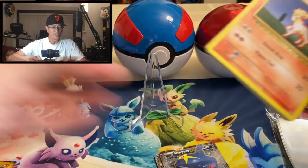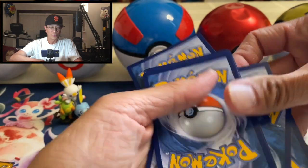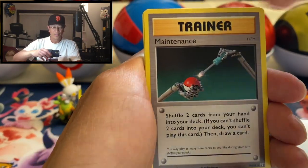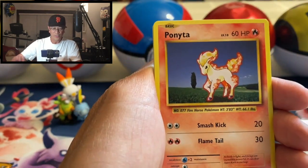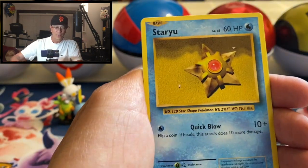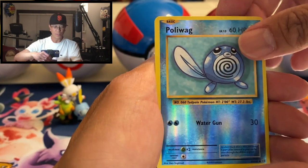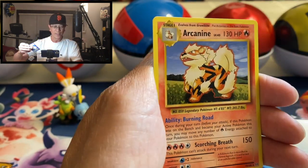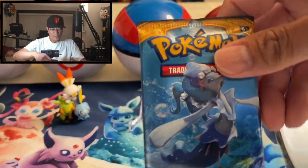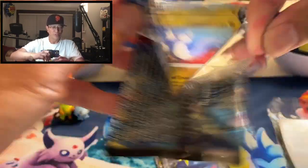There we go, okay, let's do it. We got Poliwhirl, Maintenance, Haunter, Ponyta, Doduo, Pikachu, Staryu, Onix, Poliwag — reverse holographic card and an Arcanine regular rare. What's going on, no hits so far except for those promo cards, which are very awesome, but nothing from these packs yet. Is it really worth buying? Wow, I'm starting to question this premium collection box.